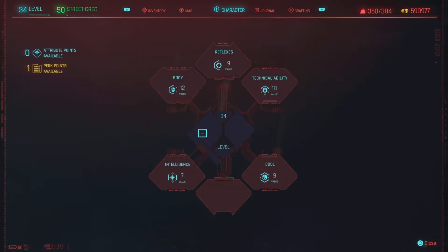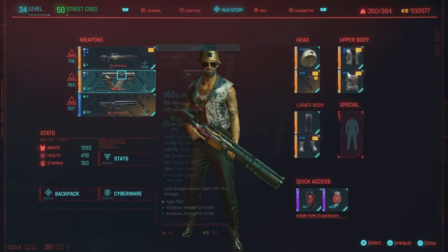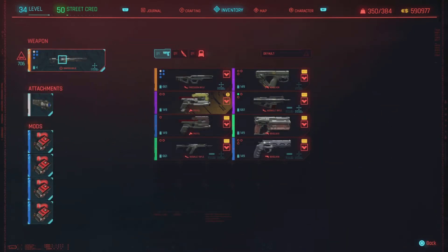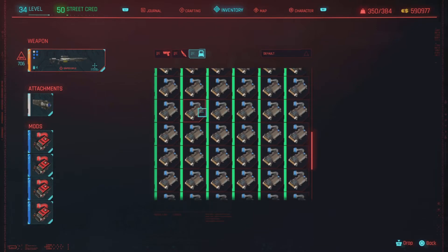Let's go into the inventory and I'll show you the gun. It's just a sniper rifle I purchased from a gun shop — obviously a legendary, but the main important thing is that it has four slots for mods. I'm not even using legendary mods yet, only rare, and we're still hitting almost 200,000. Just imagine once we get higher-tier mods — it's going to get even more ridiculous.